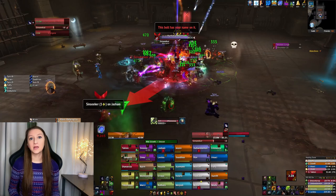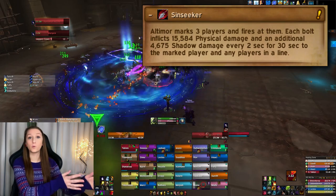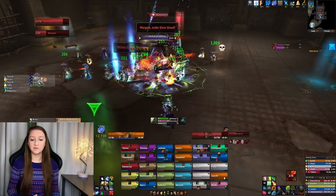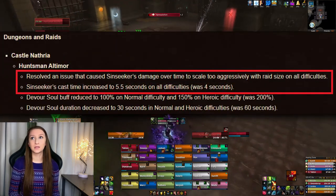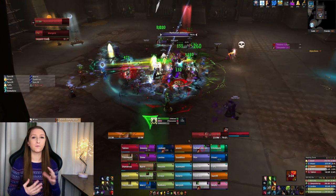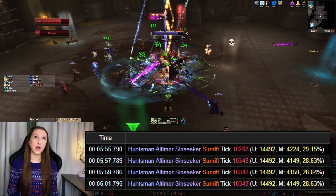Huntsman Altimor has an ability that targets one player, and you have to make sure you're not standing in front of or near that player so you can avoid getting the dot yourself. We killed this boss before Blizzard nerfed it — on Tuesday night or sometime Wednesday. Blizzard nerfed this ability, and before that nerf it was hitting me for about 14,000 damage every two seconds, and with mitigation about 10,000.